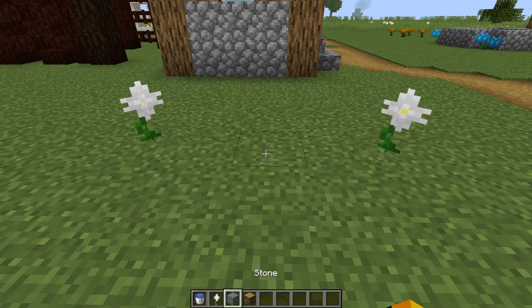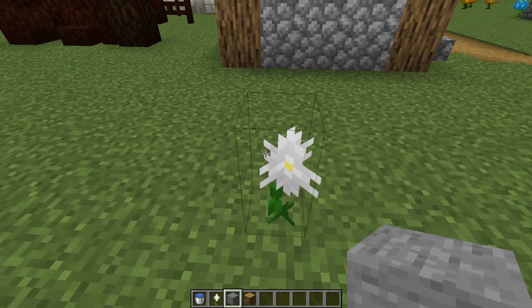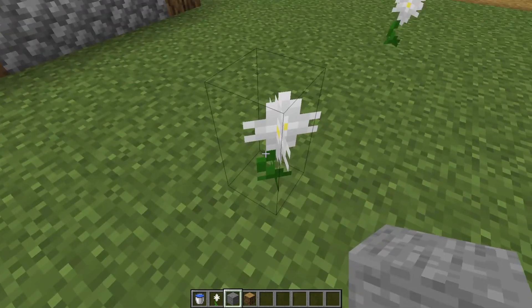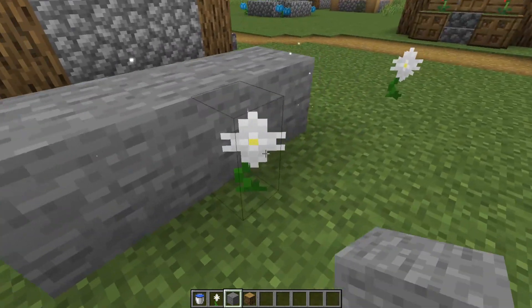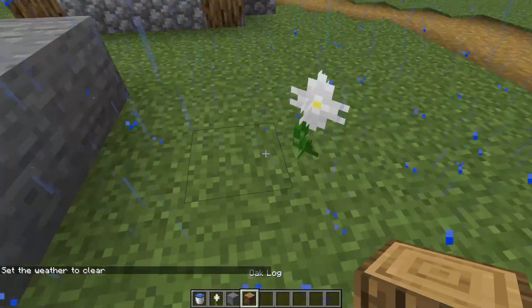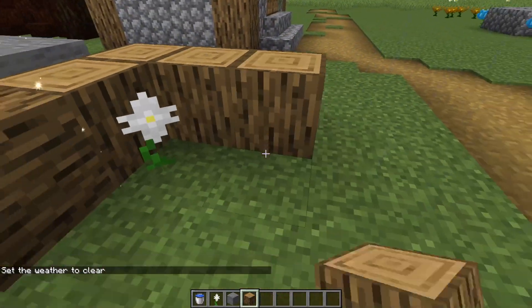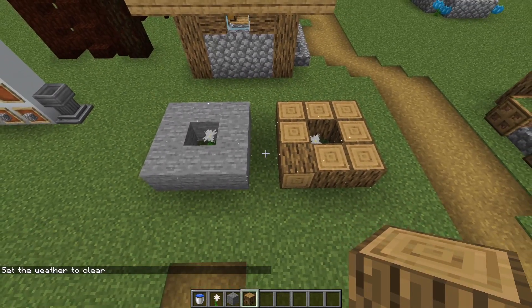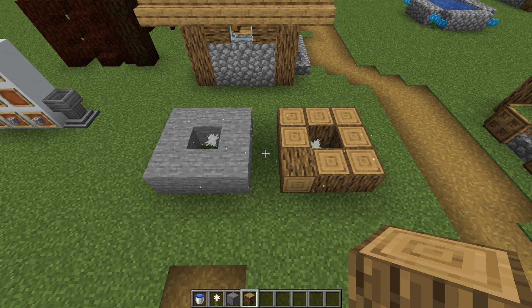So if I take this stone and wood in my inventory, for it to be used you have to place it directly around the Pure Daisy. So as you can see, I am placing it in the blocks around it. It will have this nice little particle effect, and it will turn one thing into another.